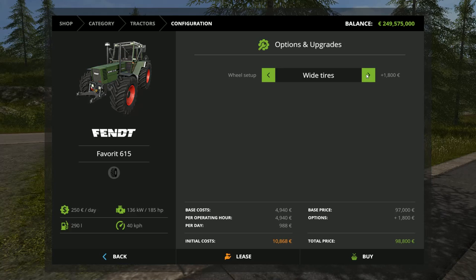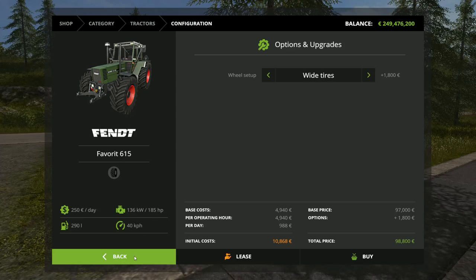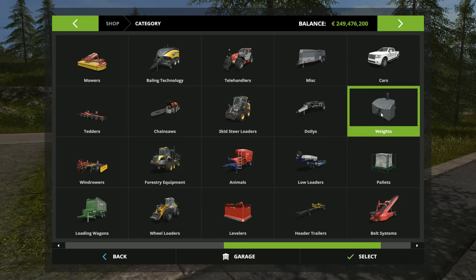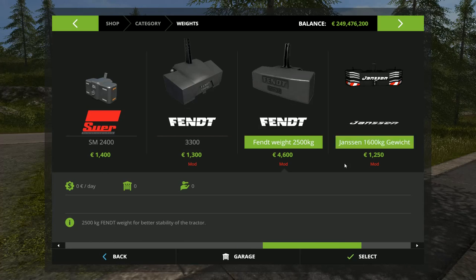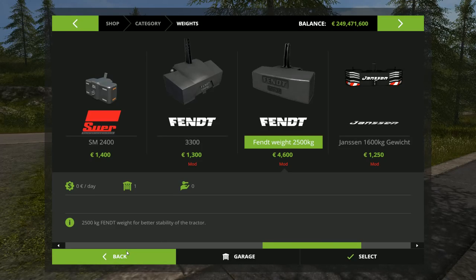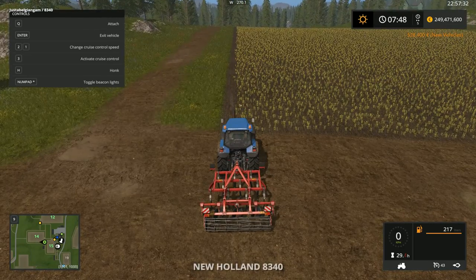We go for white tires, okay. We have that, and we have the planter. I think that's it to begin with, so we will jump into our Fendt.